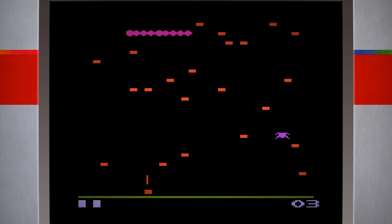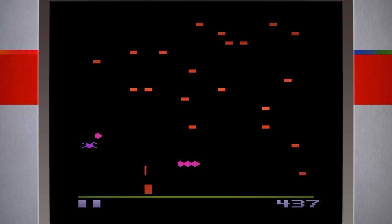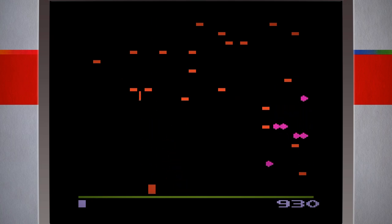Tem que destruir esses blocos e também a centopeia que está descendo, além da aranha que fica aqui atrapalhando. E cada parte da centopeia que é destruída vai criando um novo bloco. Vai para lá, aranha! Será que é uma aranha mesmo? Não sei, sei que é um bagulho chato.